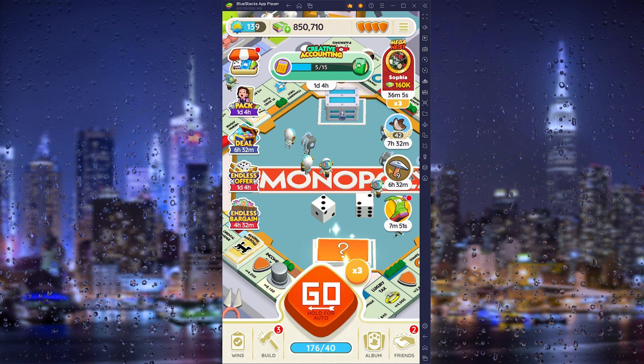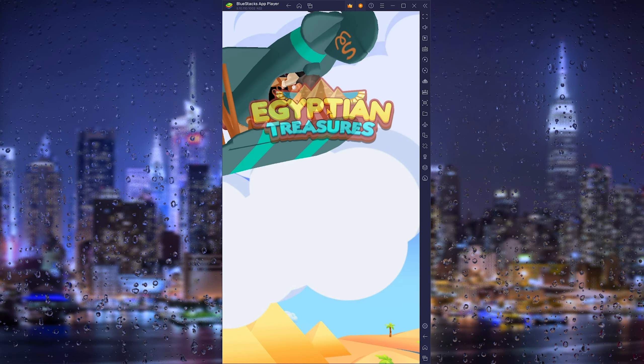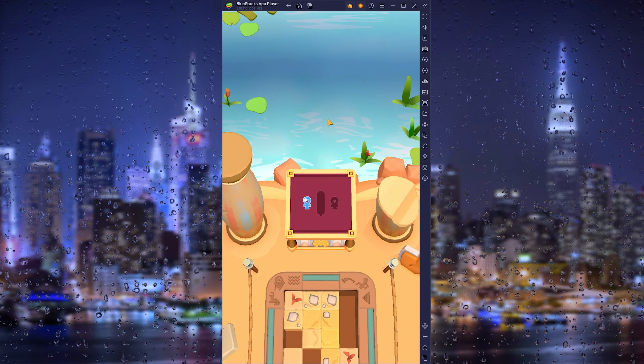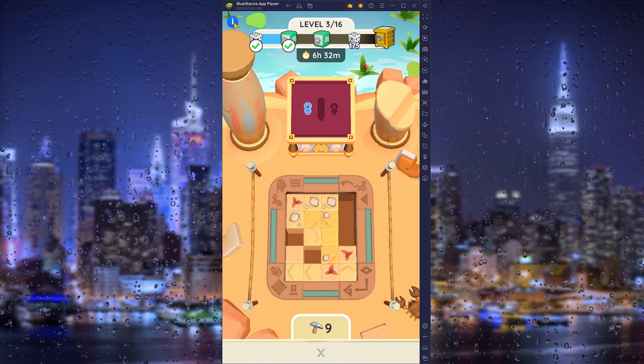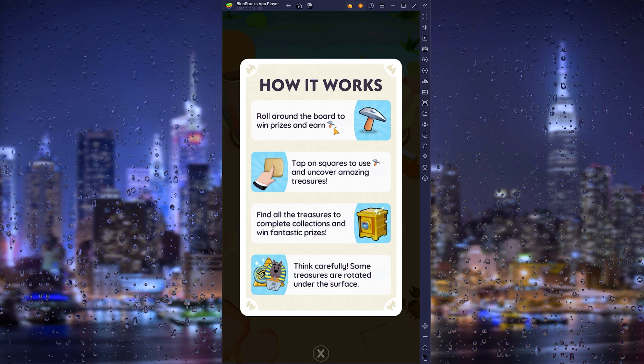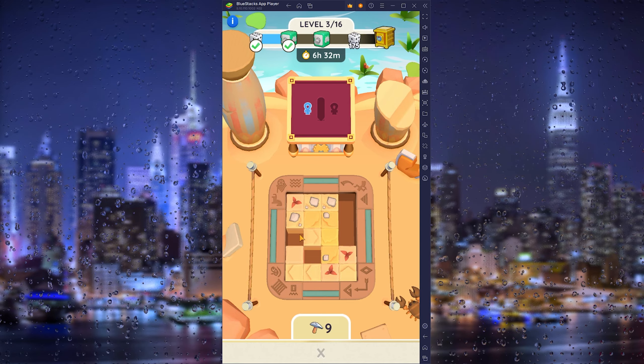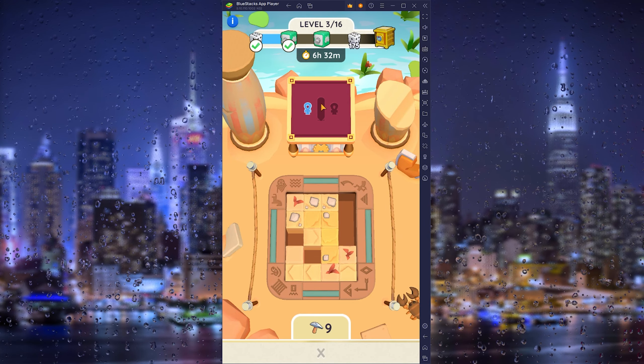The Egyptian Treasures is a mini-game in Monopoly Go. Here you can see you roll around the board to win and earn pickaxes, and then you need to tap these squares to find the treasures.